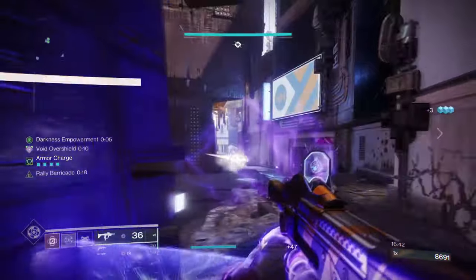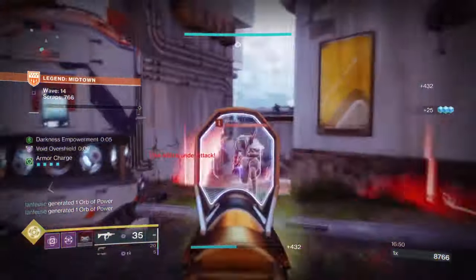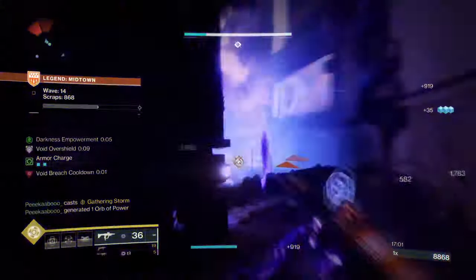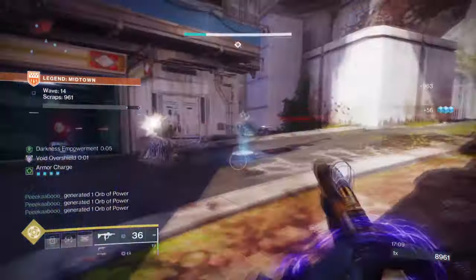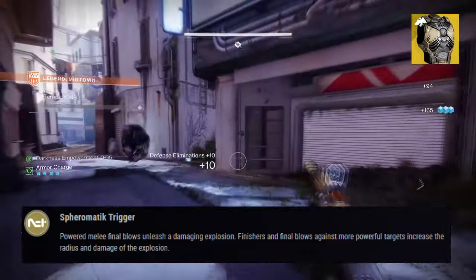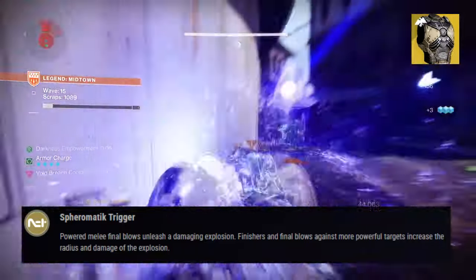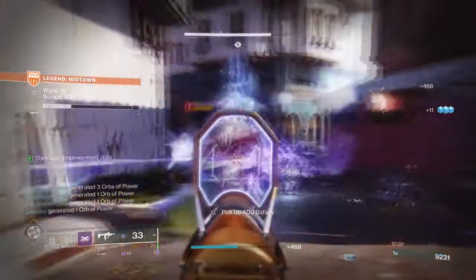Our last build is the best option if you love explosions and launching enemies across the map with Void. This has everything a player will want for survival — damage reduction, overshields, and increased healing — but we've also added the extra flair of dealing with adds via Volatile Rounds and Synthoceps' explosions. Volatile Rounds aren't as strong as they used to be, but they are still viable depending on the weapons and build, and this build is one that truly shines in Onslaught mode. Synthoceps' exotic trait states that powered melee final blows unleash a damaging explosion, and finishers against more powerful targets increase the radius and damage of that explosion. The finisher is ideal here since we combine it with Echo of Cessation to spread Volatile effects to nearby enemies.